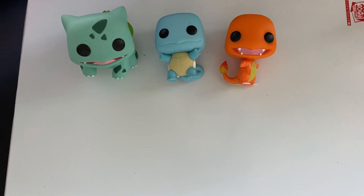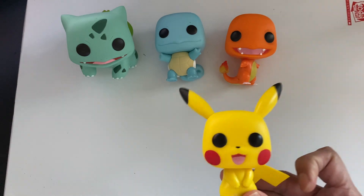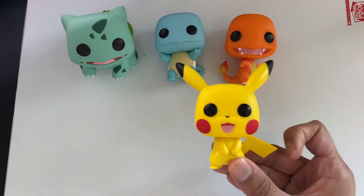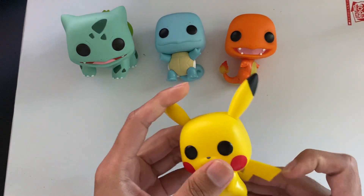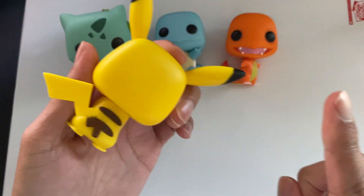In that episode, Ash got to choose Pikachu because Professor Oak was experimenting and created Pikachu, which is a mouse electric Pokémon. If you look at Pikachu's tail, it looks like a little thunderbolt.